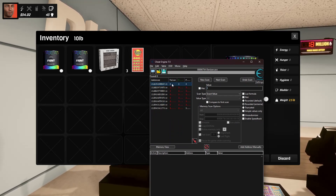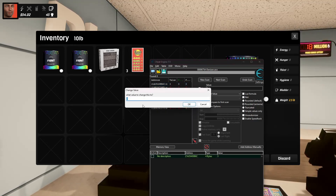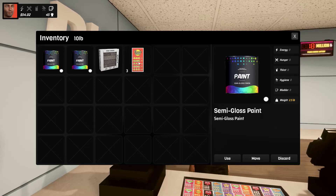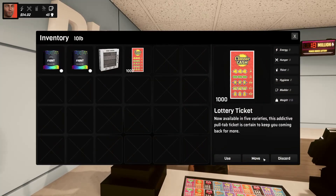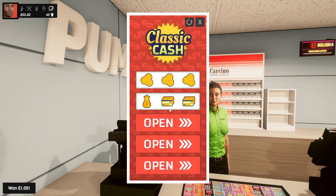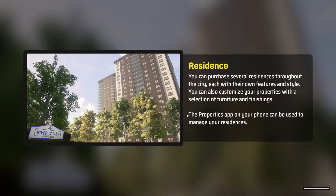What you're gonna do is look for the shortest list — when you get it down to just a few entries, copy the address over here and set the value to one thousand. As you can see when you go back to the game you have one thousand, and if you go to inventory you now have one thousand lottery tickets.